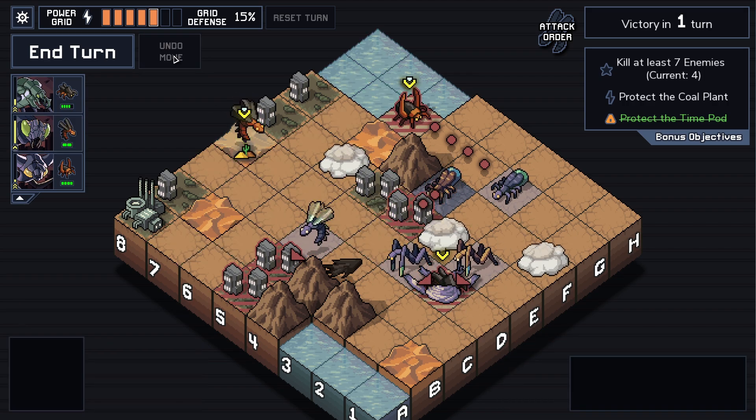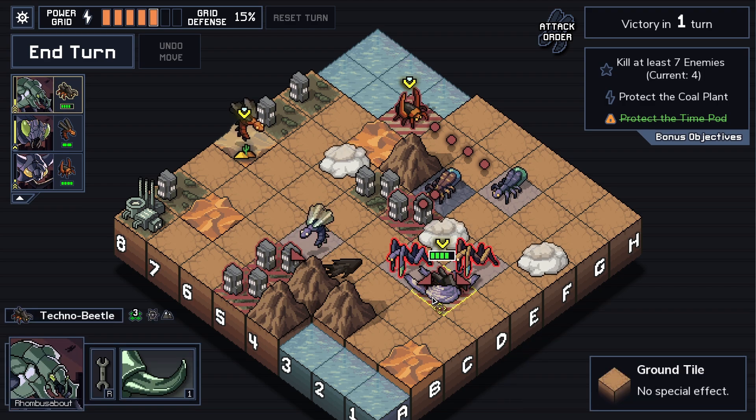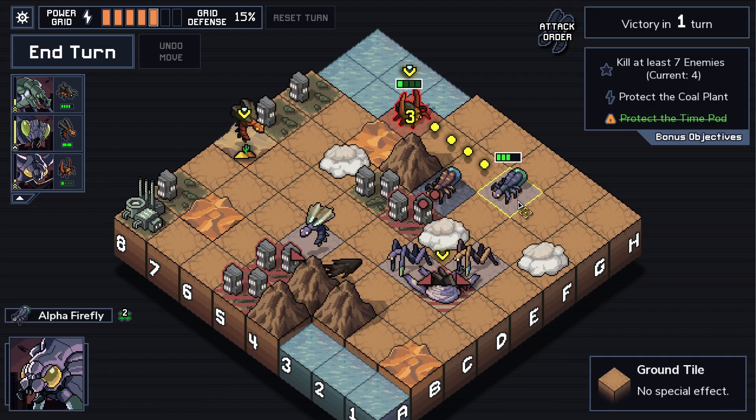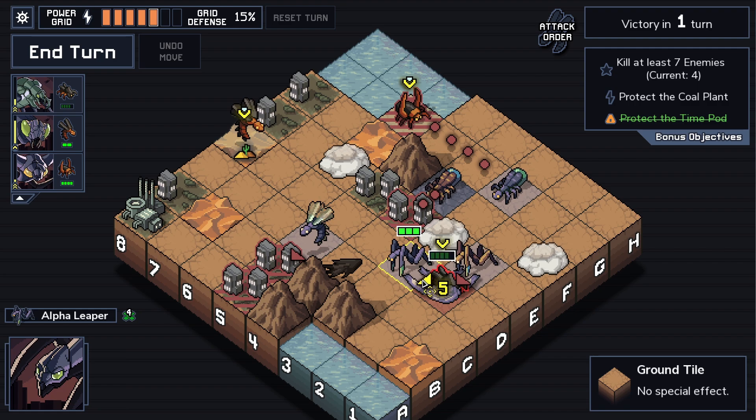One, two, three — hit him, kill him. Push him out of the way. We can actually save all the buildings, but we won't kill enough enemies because we're only gonna kill one enemy on this turn. I'm okay not getting a perfect island, I'm just annoyed.